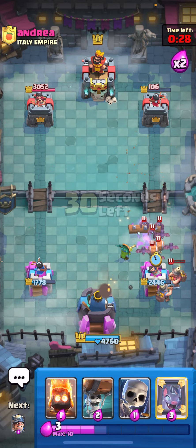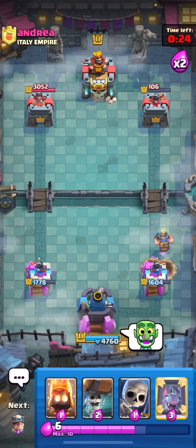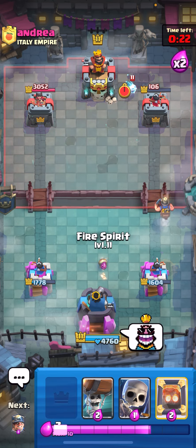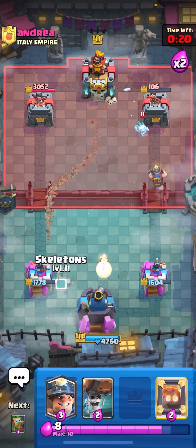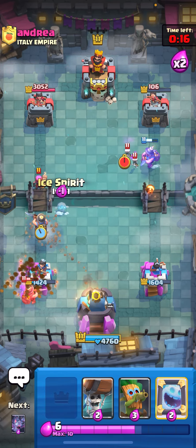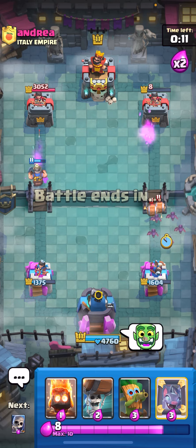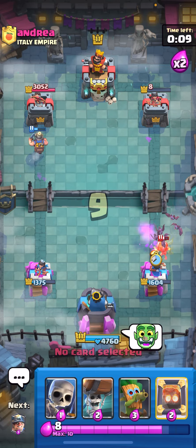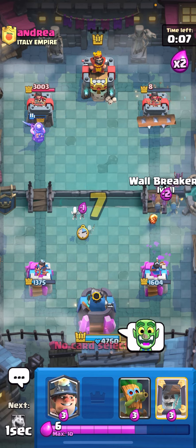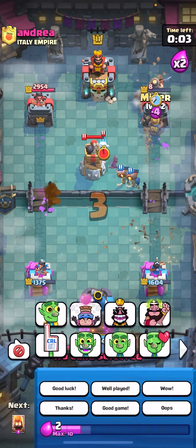He's BM-ing me but I already won! I minered — I need to stop — wait, it connected! It doesn't matter though, I already won. Here comes the BM because he decided to BM me while I was playing this deck. I'm gonna miner and ice spirit right now — this guy can't take my tower in 15 seconds, so it's time to BM him! Let's go! Good game against this guy.